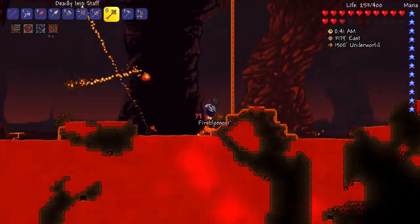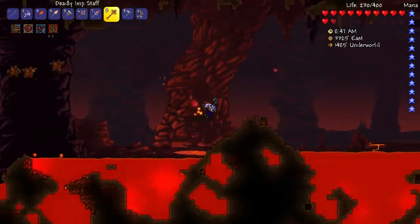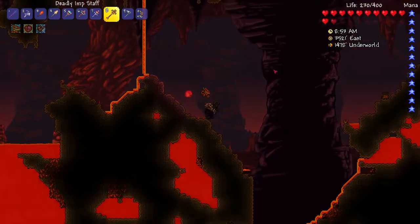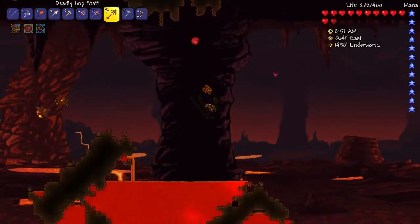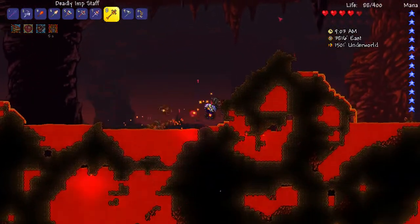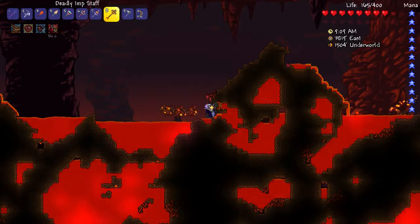I think the thing to do - it's a small world - is to just run to the edge of the map and see if we catch him. We're almost there. Don't be in lava. We're almost at the edge of the world and I'm not hearing his music, so I'm thinking he's probably gone. That's okay - we got him down low. Yeah, he's gone. He is very gone.